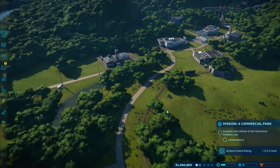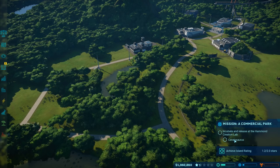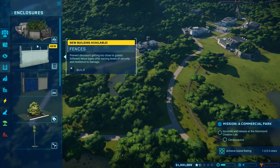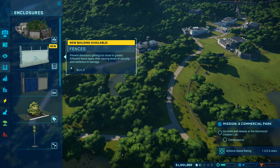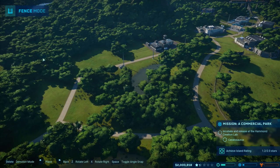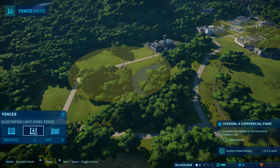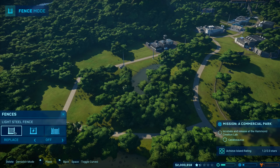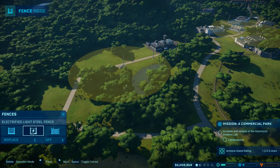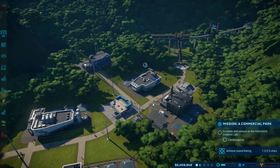I'm going to need to sort of boost this up. New building - fences prevent dinosaurs getting too close to guests, different fence types offer varying levels of security. There is an electrified light steel fence, and I'm guessing that one is a better one for a carnivore - yeah, I'm guessing that's a little bit better for a carnivore than anything else.